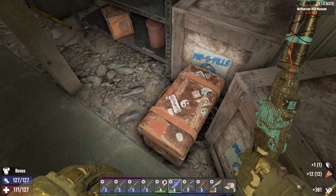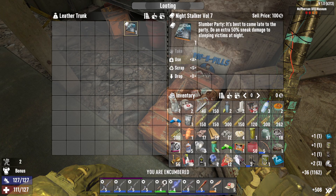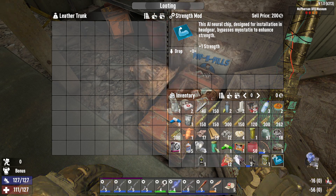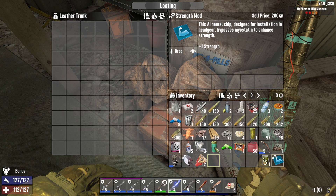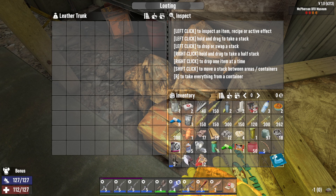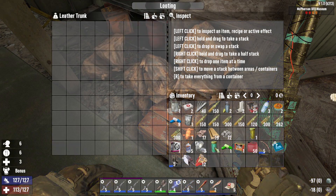Now we know the truth. Ooh — a gravity digger mod! That's pretty nice. Pretty decent loot for a tier two — actually, that's real good loot. Got us a strength mod. Got us some nerd boots. A grave digger mod. More shotgun shells.